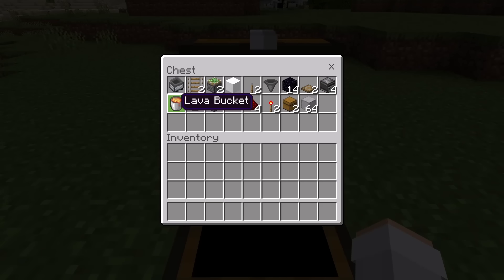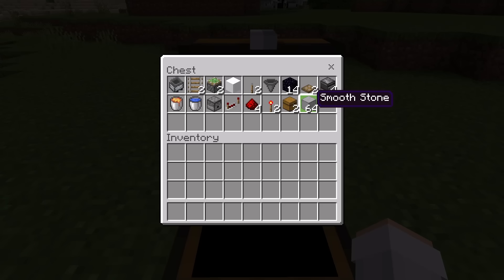You'll also need four observers, one lava bucket, one water bucket, one dispenser, one redstone repeater, four redstone, two redstone torches, two chests, and finally about a stack of solid blocks. You guys can use any type of solid block that you want except for solid blocks that burn. A couple examples of solid blocks that don't burn include cobblestone or stone.